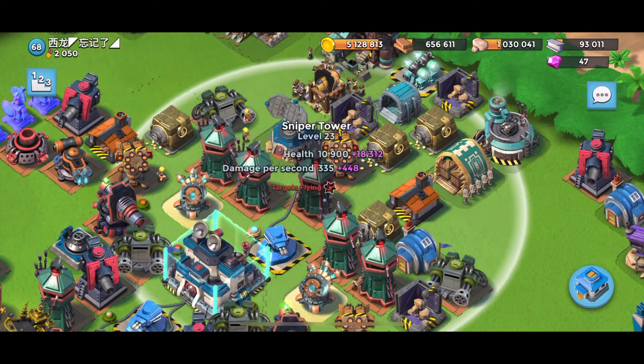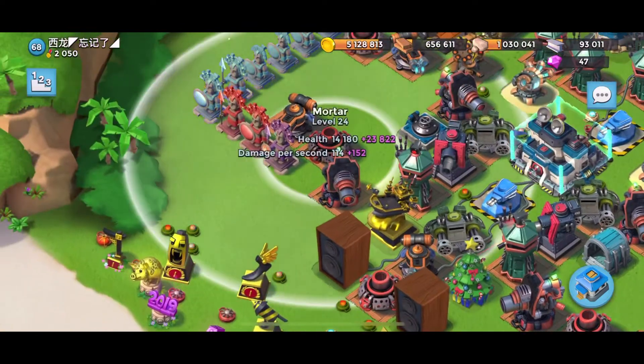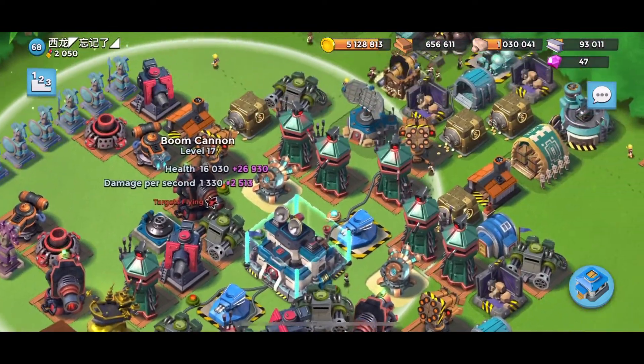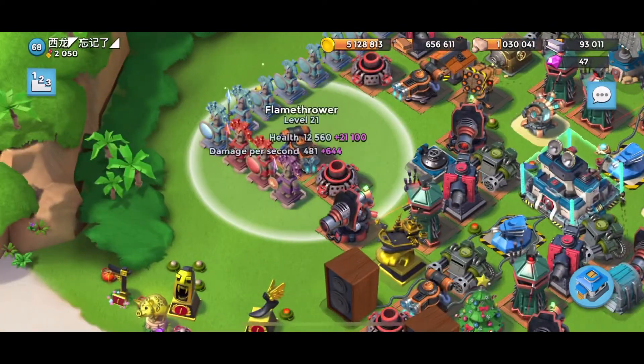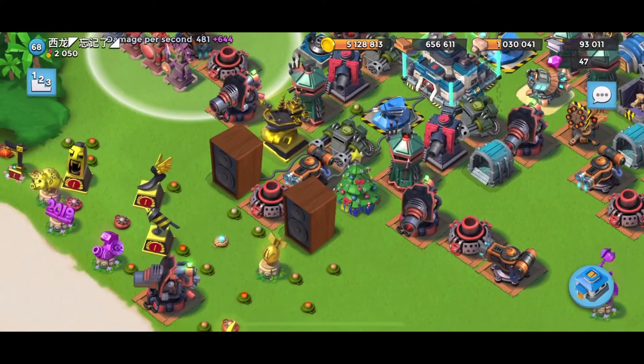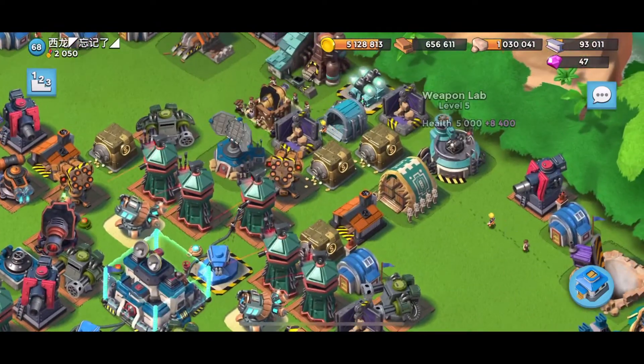New building wise, there's a new boom cannon. Loaders can go to 26, boom cannons get to 18, sniper tower is to 24, cannon is probably to 24, flame tower is probably to 22 or 23. That's all I know.